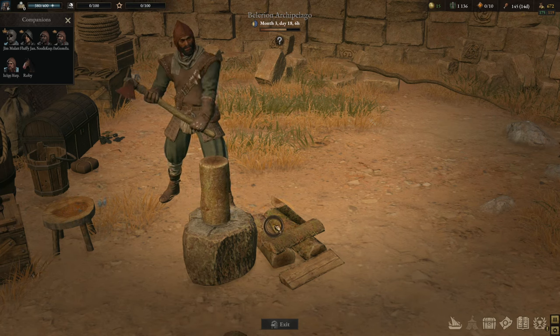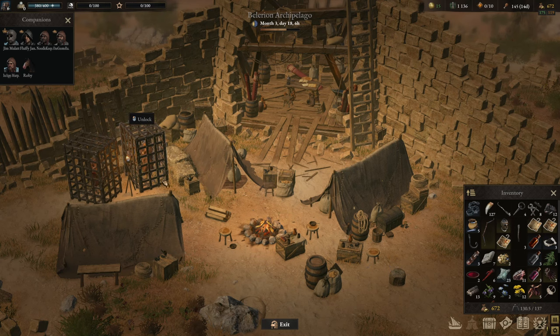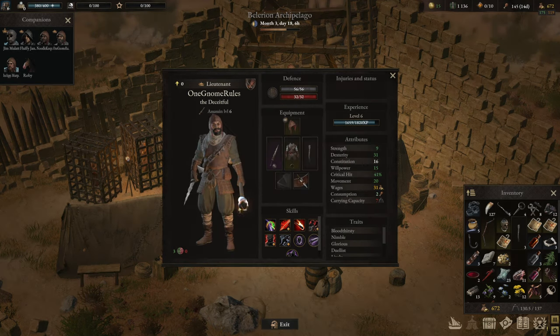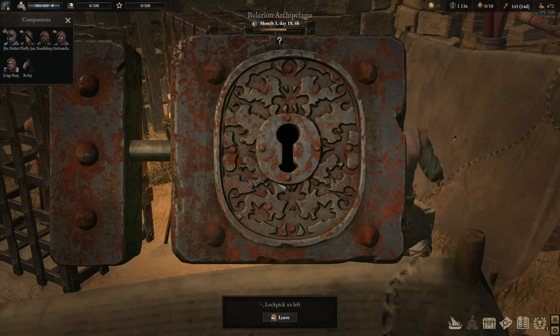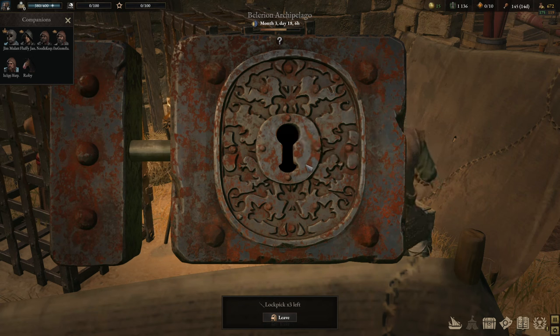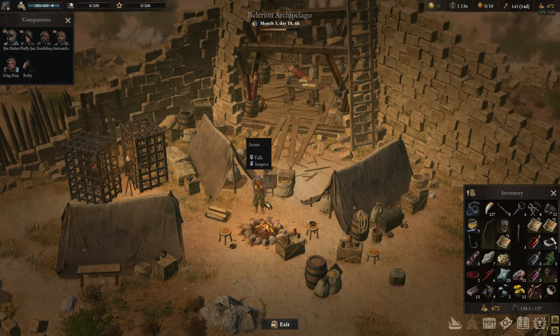Oh, that was a mistake. One moment he is the wood chopper, and the next he's the thief — let's unlock that. The other one we can't just unlock, but there is a crude key.